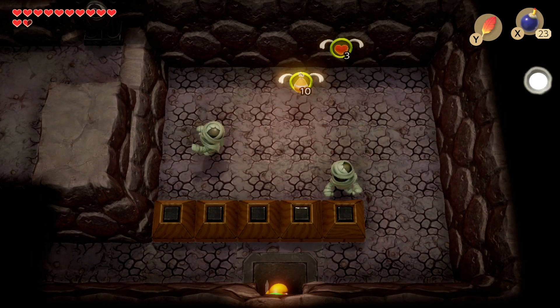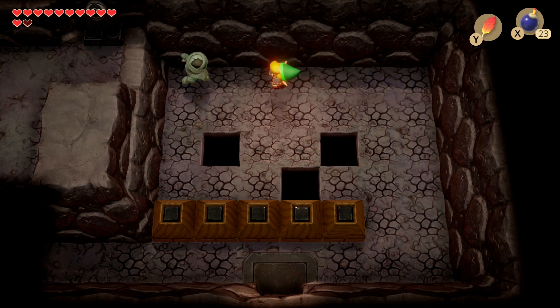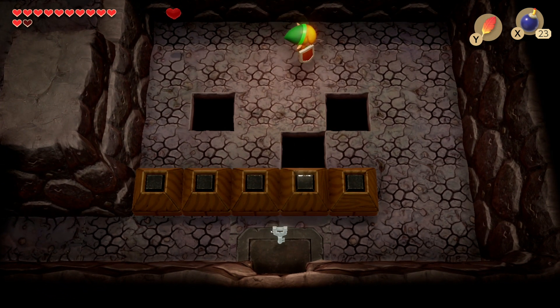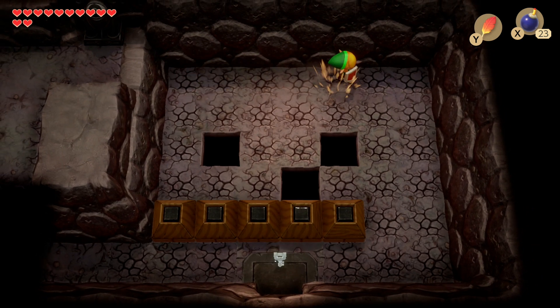Head forwards. To get the key we've got to take out both of the mummies. Watch out — the floor will break if you stand on it for too long. Once you've taken out all the mummies, head back to the entrance area and pick up another key.